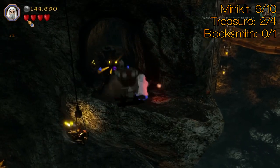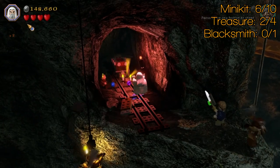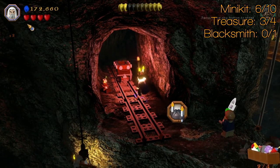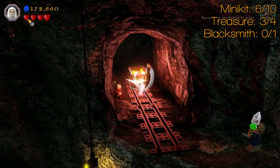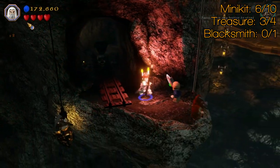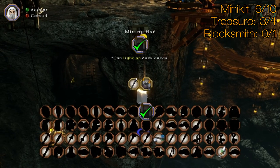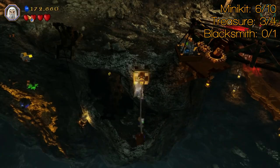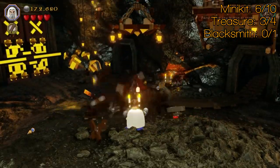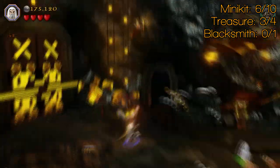Then drop down here for treasure number three. You're going to need a wizard to light up the dark area. It's just a hat — a miner's hat — and there's a purple coin there as well. Grab that and that's treasure number three. A lot of these are weird — you need someone who can light up dark places to get a treasure that lights up dark places. The miner's hat is used in a quest called Miner's Heirloom for a mithril brick.